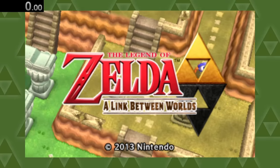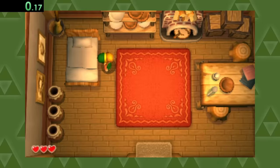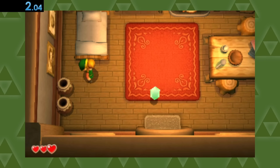Onto A Link Between Worlds, where after we're rudely awoken by Link Jr., we have some easy access to pots right here in our own house.